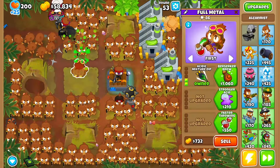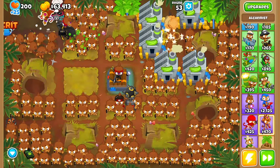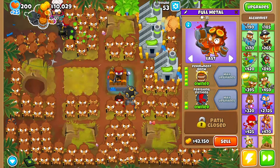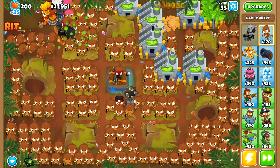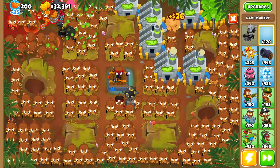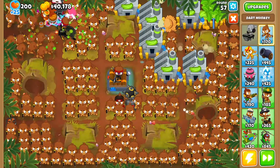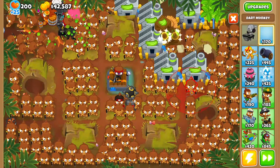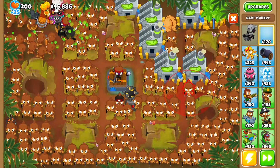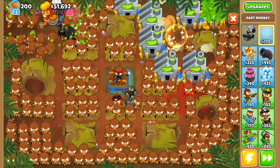Don't they need a certain amount of pops as well? I feel like they do — to make the Paragon the ultimate Paragon, they all need a certain amount of pops. Which means we should probably get rid of some of these, so when I get the Paragon, it can just focus on upgrading. There are monkeys everywhere — literally everywhere. I don't think I have space to drop any more.